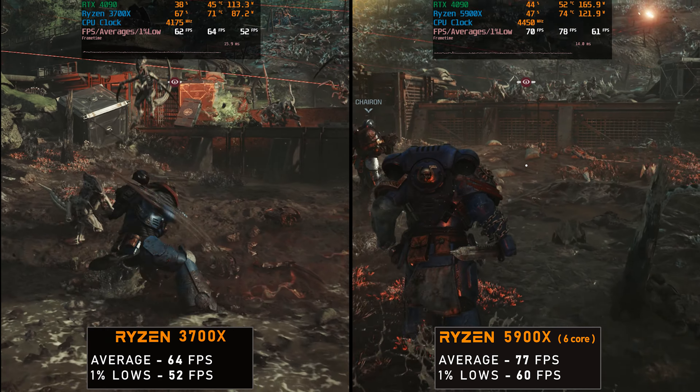But what about the 7800X 3D? That should be a nice gain, definitely over the 3700X. Here's the Ryzen 7800X 3D — AMD's latest and greatest gaming CPU. And yeah, it's a beast. In this combat area, it blows both the other CPUs away, especially the 3700X. That's a really crazy jump. We went from 64 average FPS on the 3700X all the way to 110 FPS average on the 7800X 3D — that's close to double.